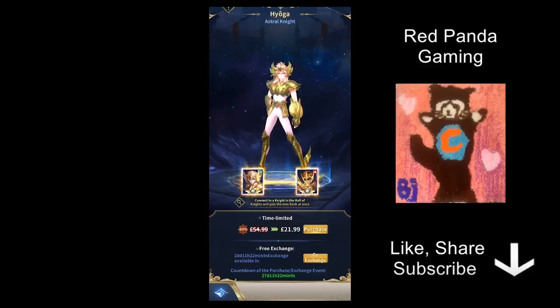Hi everyone. In today's video I'm going to talk about a new type of characters that was introduced in the game recently, which is Astro Knights. Astro Knights is a whole different type of characters — they have a slightly different game mechanic. I'm going to spend the first half talking about what Astro Knights are and certain quirks you have to be wary of, and then the second half will cover the character that was released: Hugo, the Gold Sickness version of Hugo.